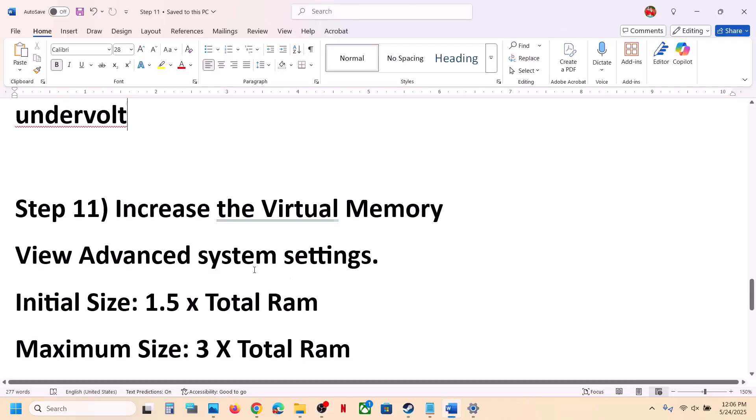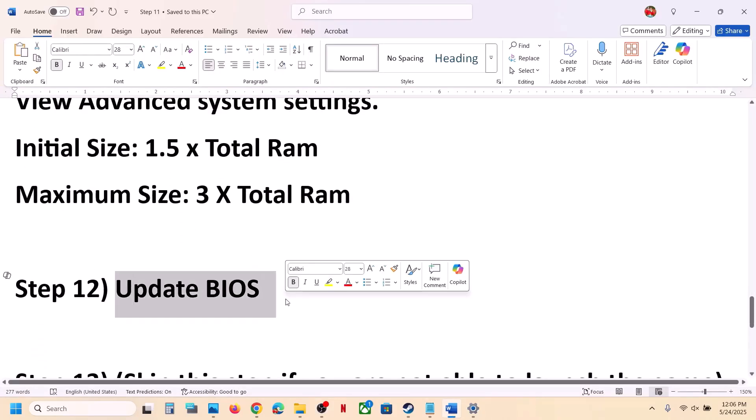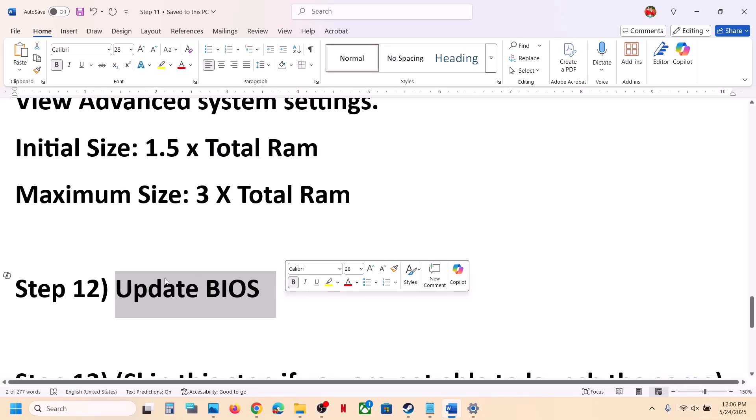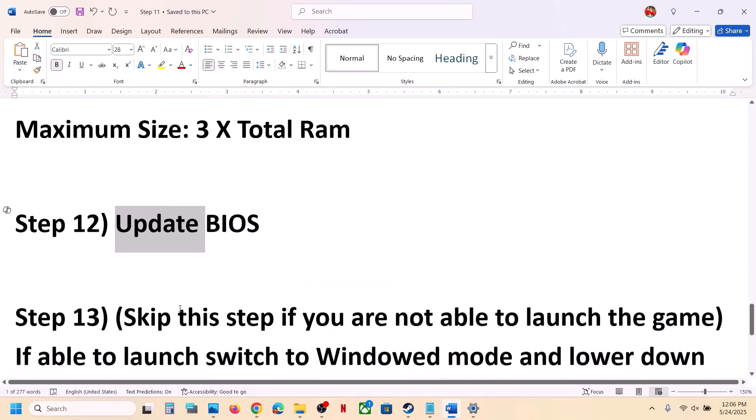The next step is to update the BIOS. Go to your system manufacturer's website, select your model number, and update the BIOS. If you have a laptop, make sure the battery is above 10% and the AC adapter is connected when updating. After the BIOS update, log back in and launch the game.